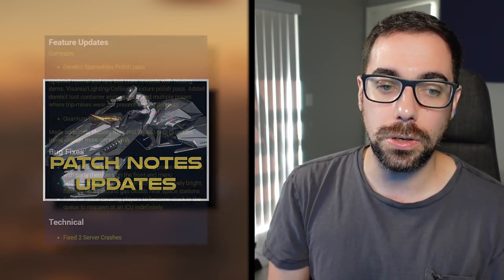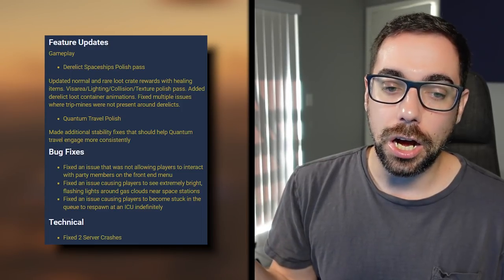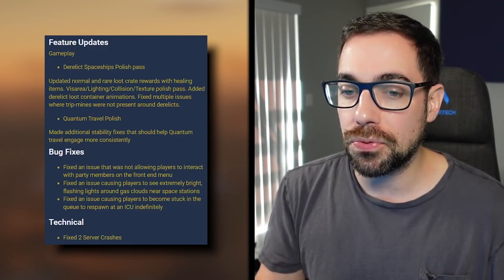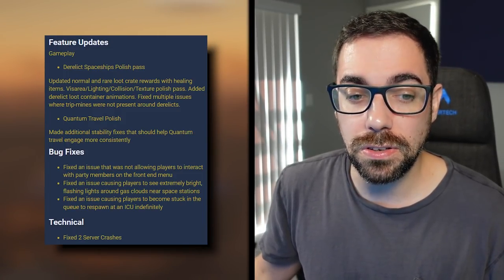We have a lot to get through, so let's start out with patch notes updates. 3.16.1D ended up on the PTU, and they did some more derelict polish passes, as well as a quantum travel polish pass. So if you've had that bug that prevents you from engaging, hopefully this is a fix for that for now. I've seen it work pretty consistently.